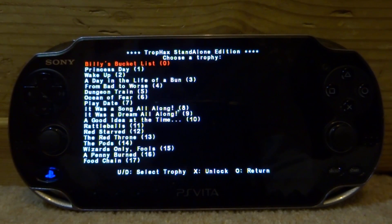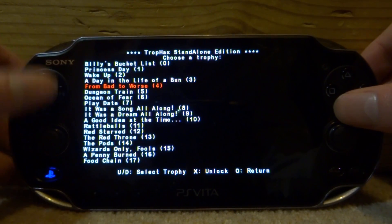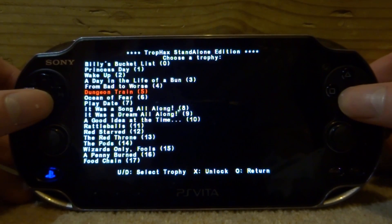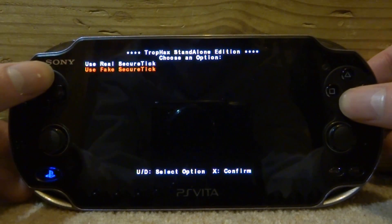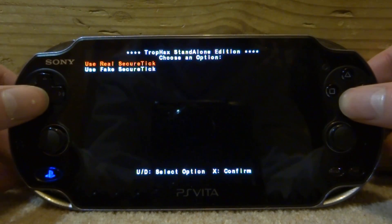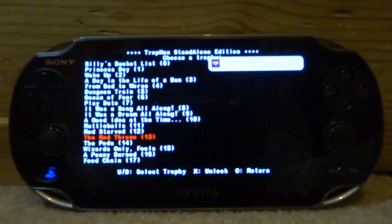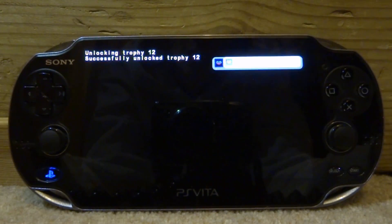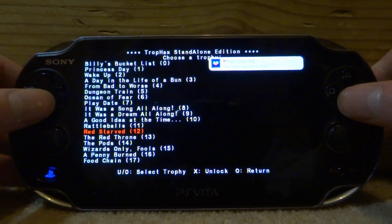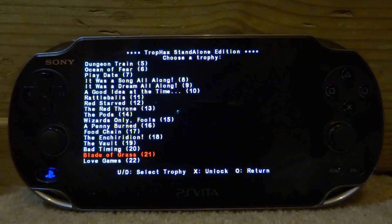This will let us select what trophies we want to unlock by scrolling up and down on the D-pad. Let's get some random ones — how about the Red Throne. Press X to unlock, use real secure ticket, and it's going to start unlocking. There you go, you can see at the top I just got it. You can pretty much unlock as many trophies as you want — I wouldn't go crazy, but you get the idea.